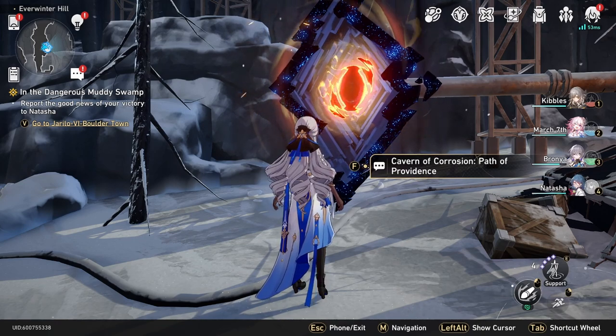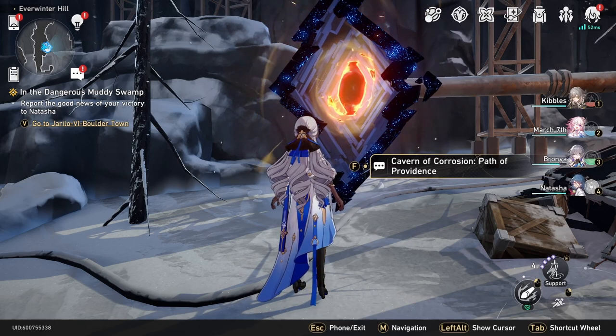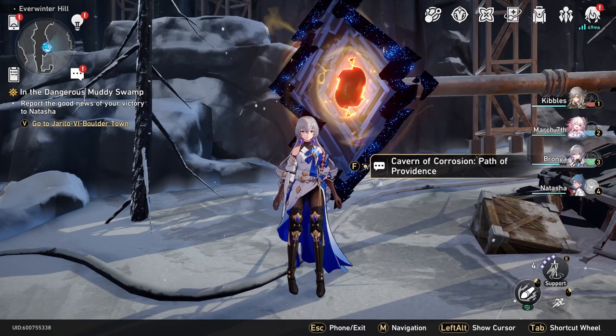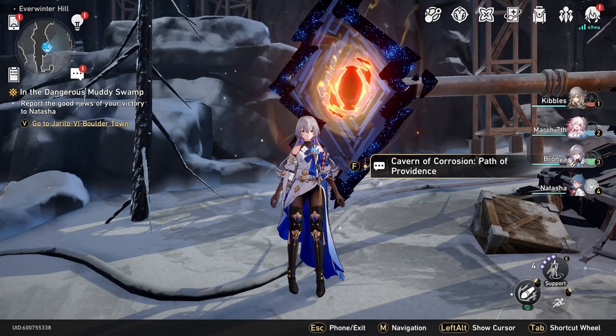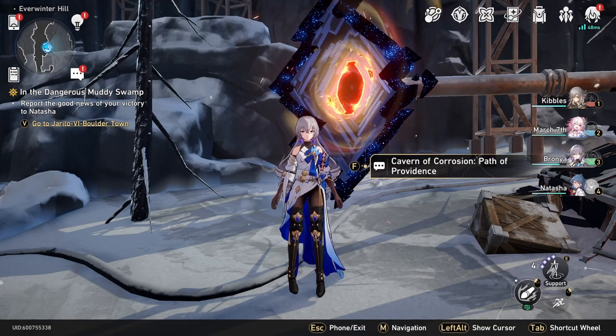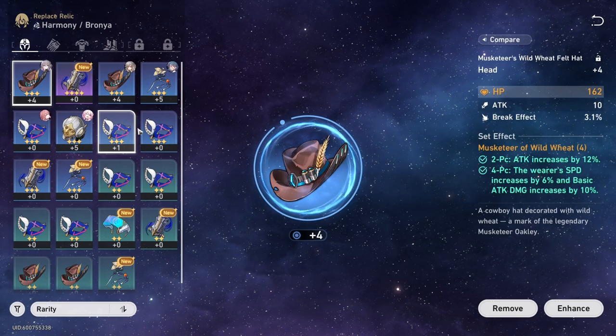I'm going to explain how to farm relics in Honkai Star Rail. There's one main way to get them and a few other ways. Relics aren't even unlocked until around trailblaze level 10, 14, 15 — somewhere around trailblaze level 10 to 20 in the main story. Eventually you'll get the relics tab and you can get these relics, equip them, and stuff like that.